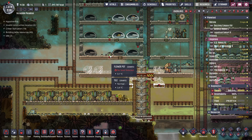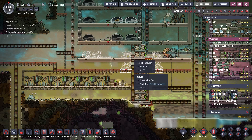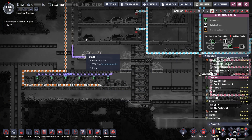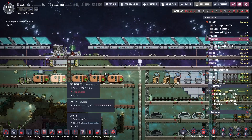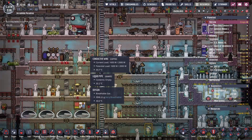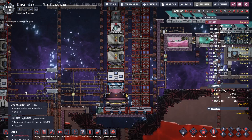Good morning, Internet. Welcome back to the Incredible Paradise. I almost have power — I just don't have any exhaust yet, so we are working on that. We are shipping over stuff. The gas tanks are full. In fact, I think this rocket just landed.